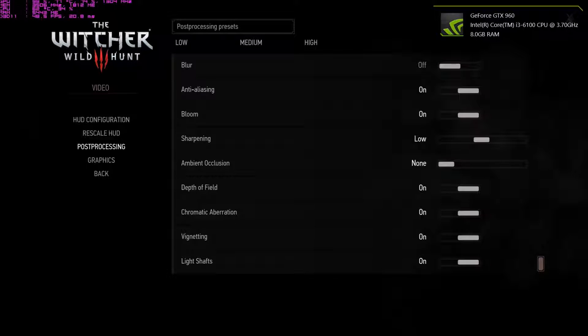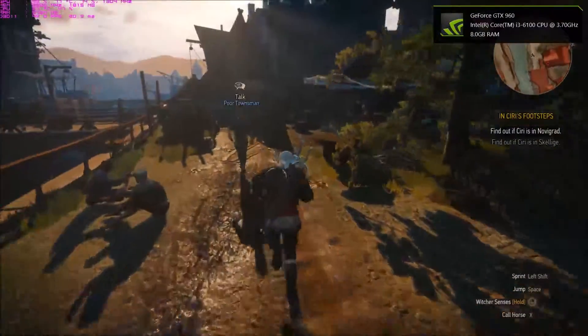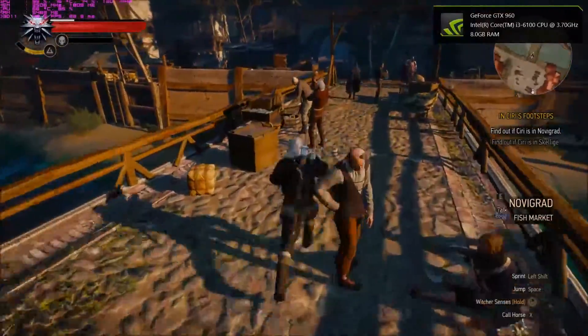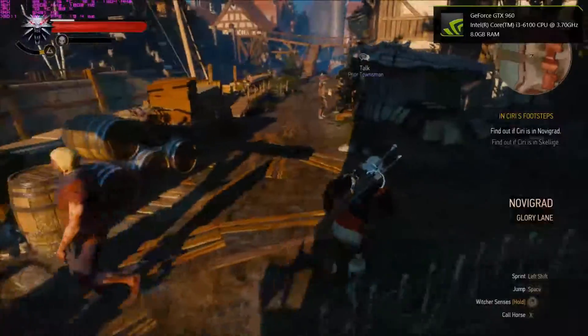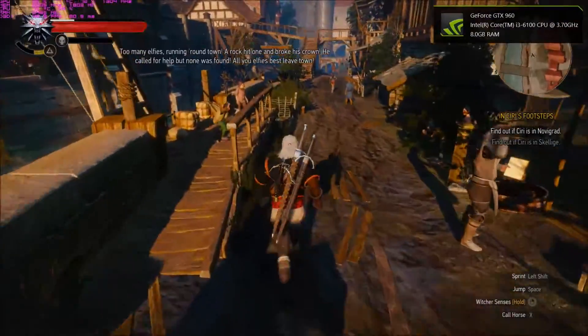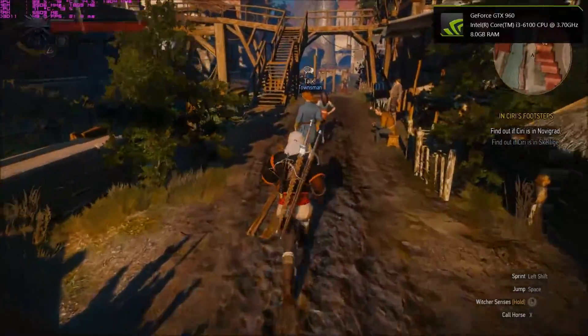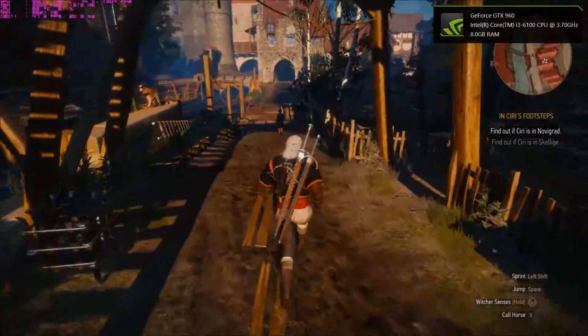Let's have a bit of a runaround. I've got the music down pretty low for now. Looking at the stats in the top left: 99% GPU usage — that's always good. It means we're maxing out the GPU, no performance to waste. You'll usually see 99% to 100% in AAA titles like Witcher 3.